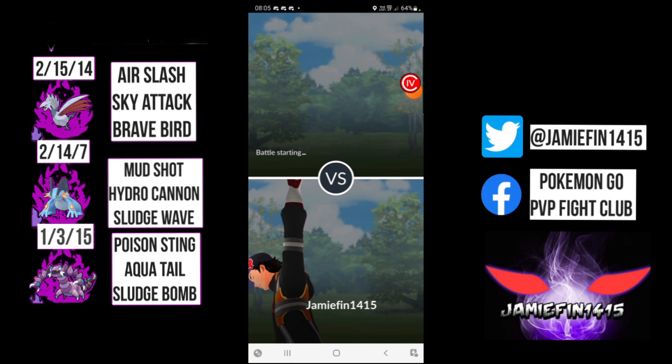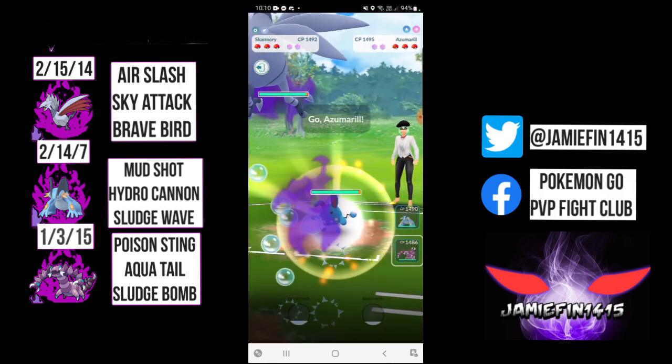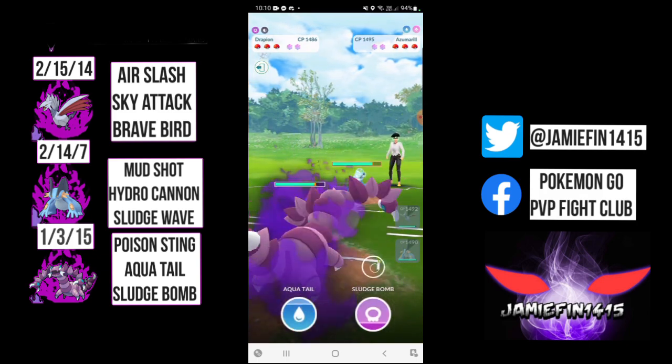We are taking a look at another busted team in the Open Great League. This is the team that I hit Legend only using Shadow Pokemon for the first time. It is the common Swampert Skarmory core, but we've got a twist. I'm using Drapion on Aqua Tail and Sludge Bomb - we're not using Crunch. The reason for this is, as I lead Skarmory, I am going to be safe switching it into things like Bastiodon and Galarian Stunfisk. Obviously not the best matchups, but Aqua Tail does provide some nice coverage. Let's jump into the battles.